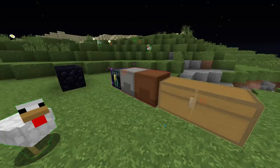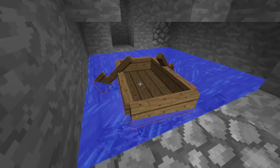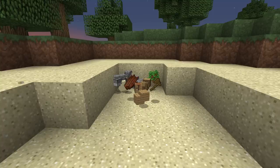Obviously, things left in the open like chests, crafting tables, furnaces, ender chests, portals, boats, or sometimes just randomly dropped items are easy to spot.